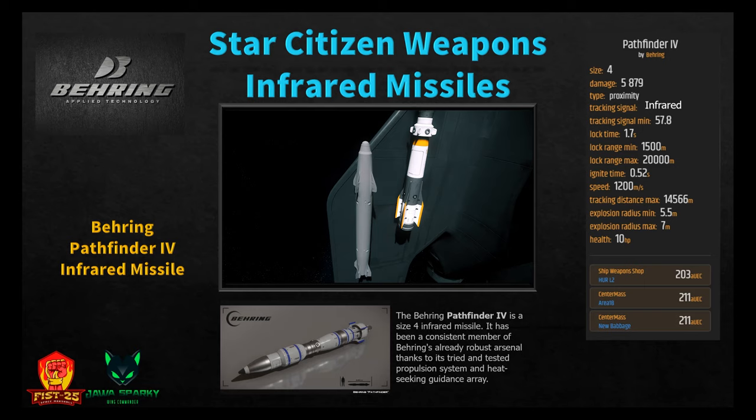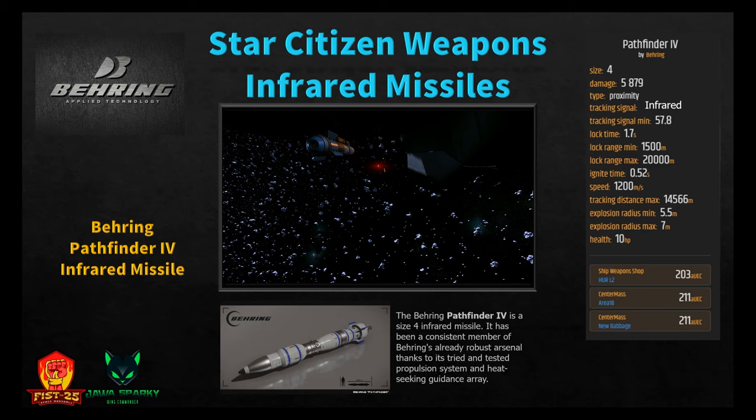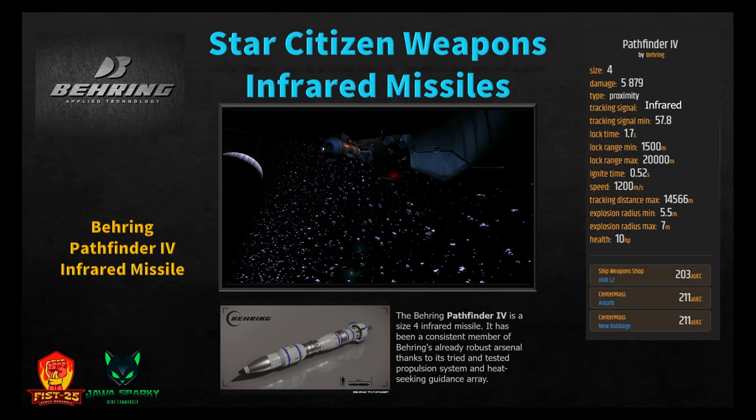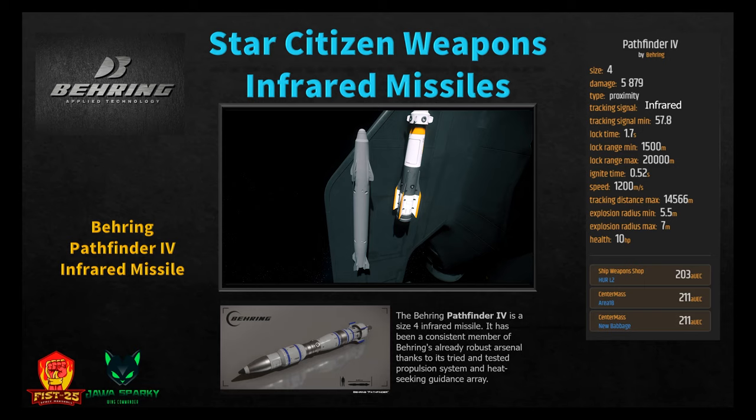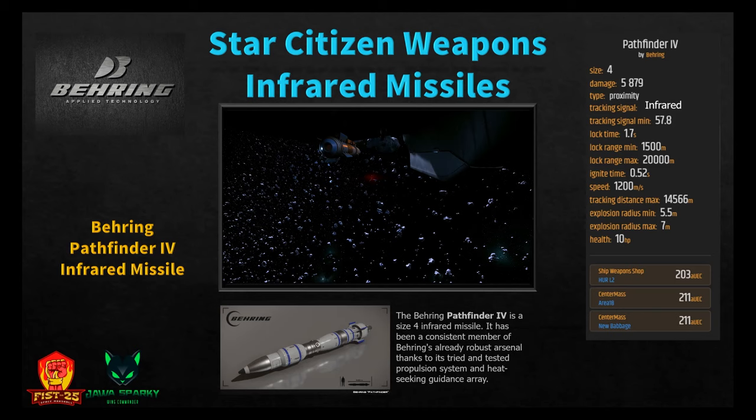The Pathfinder 4 by Bering Applied Technology is a size four infrared proximity missile. It's been a consistent part of Bering's arsenal thanks to its tried-and-tested propulsion and heat-seeking guidance. It does 5,879 damage, with tracking signal 57.8, lock time 1.7 seconds, minimum range 1,500 meters, ignition half a second, speed 1,200 m/s, tracking distance 14,566 meters, and explosion radius 5.5 to 7 meters. Available at Hurston L2 for 203 or Area 18/New Babbage for 211 Alpha UEC.